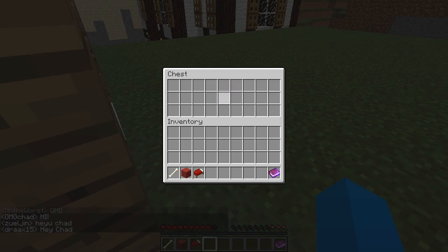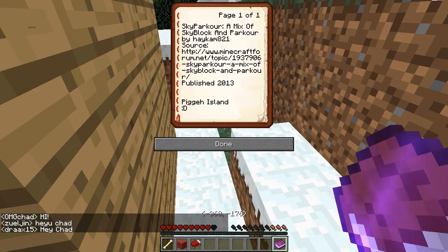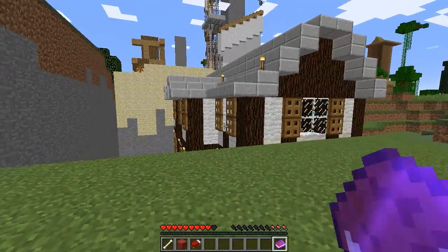Now, you'll notice that there's some chests in here that have books. Like, this one says sky parkour - a mix of skyblock and parkour. Yeah, because apparently that's what that map was.